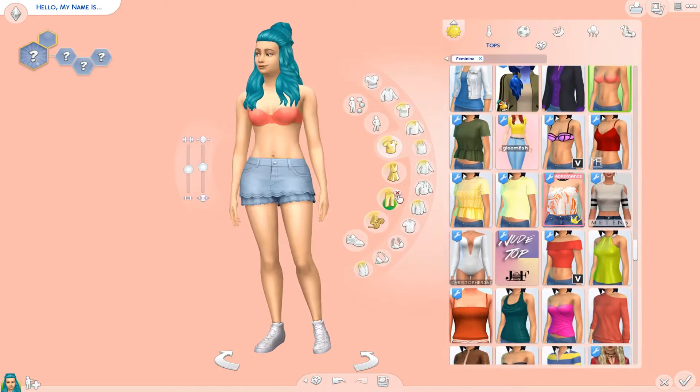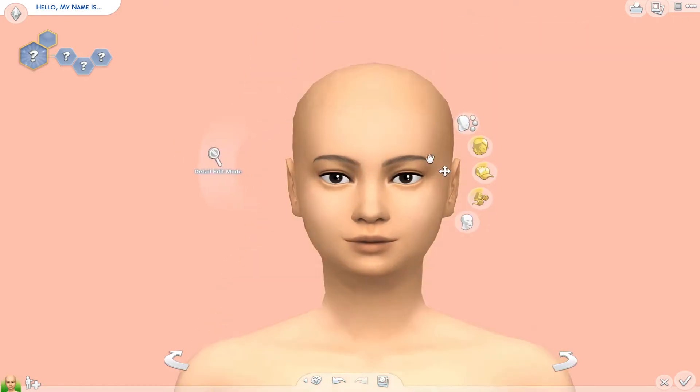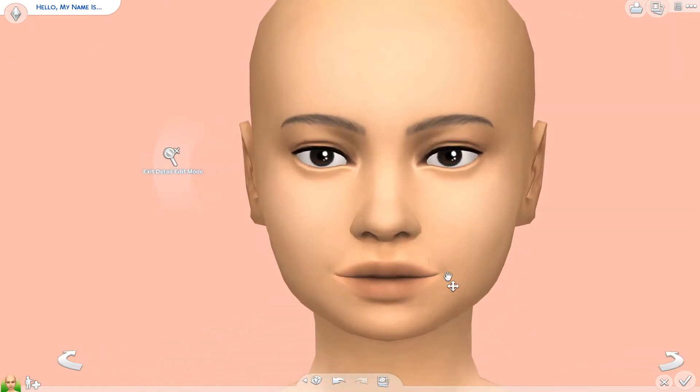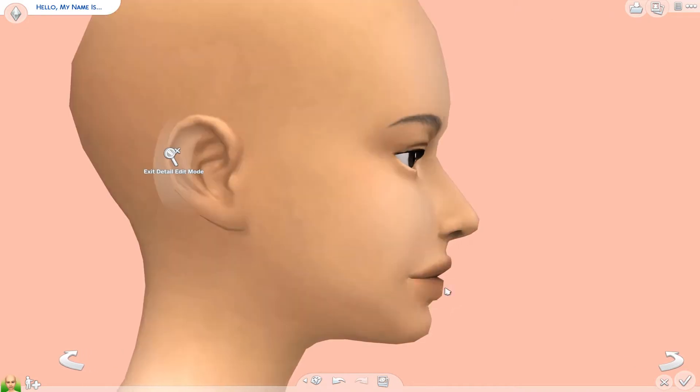Hey guys, welcome back to a new video! Today I did the solid color create-a-sim challenge. We already did this challenge as a build challenge where you had to create a whole house in one color, and Melinda actually built that house.